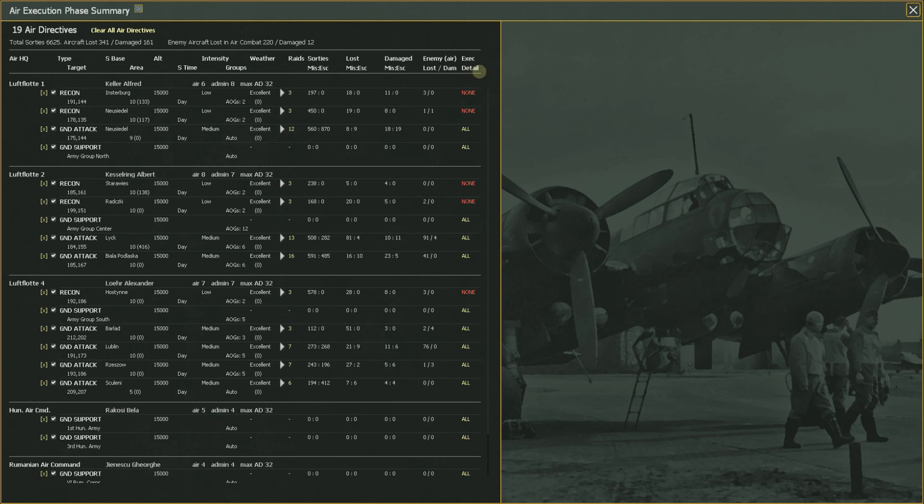Execution detail means it will show you the play of the air execution — those blue and red lines that go out on the map. That only happens if execution detail is on. The game has recon missions set to not show execution detail because it would take a very long time.